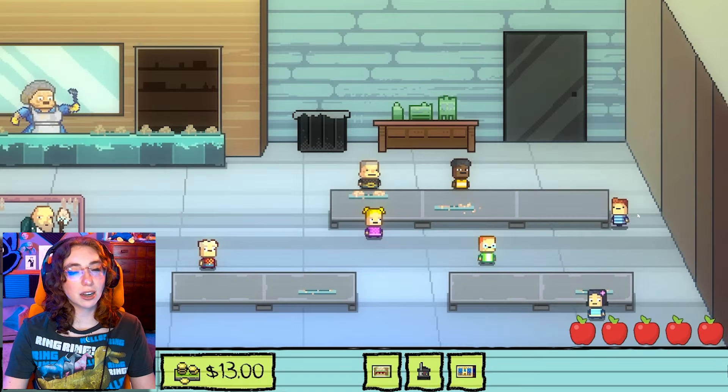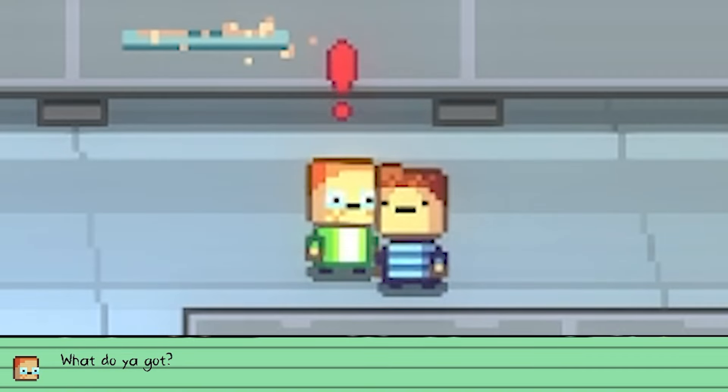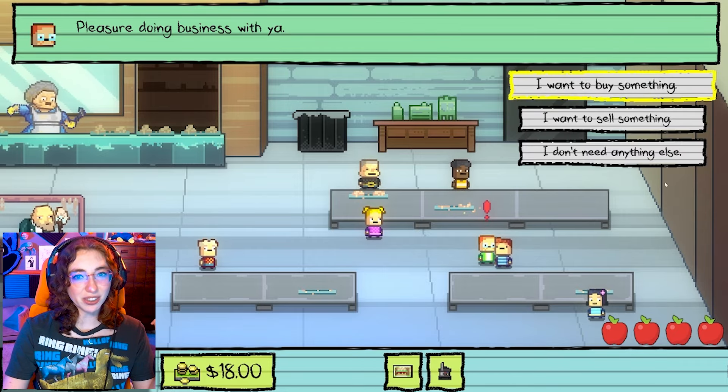Monty! Take my pass — take it. How much will you give me? 'I figured you'd be eating around by now. Slop is no good, and I don't think anyone is brave enough to try a biscuit from the janitor.' Yo Monty, can I just call you money bags? I want to sell you something. 'What you got?' A hall pass. 'Oh snap, you got that from Jerome, didn't you? I'll give it to you for $5.' Deal. Pleasure doing business with ya.